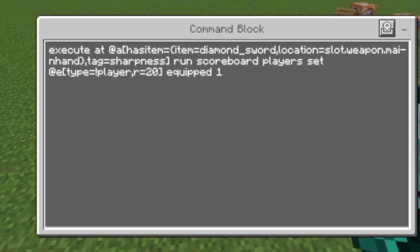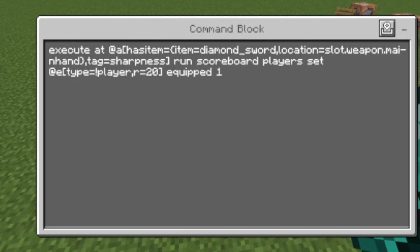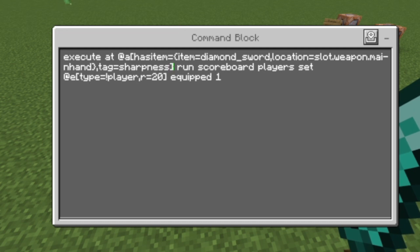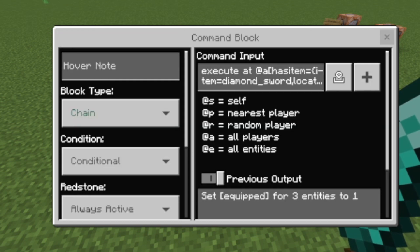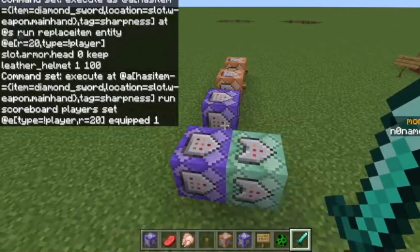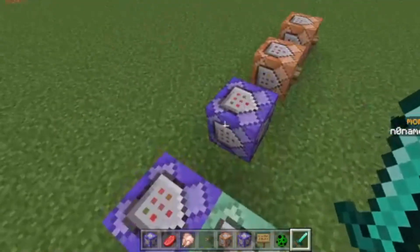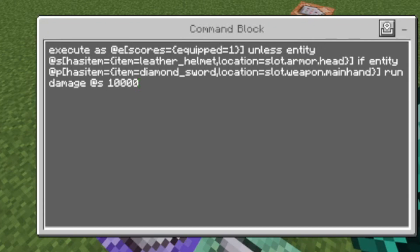Then we have this command block — it's on chain, conditional, and always active. The command is: execute @a[has_item={item=diamond_sword},tag=sharpness] run scoreboard players set @e[type=!player,r=20] equip 1. This means the game knows nearby entities already have the leather cap equipped, because some entities would otherwise die if we just put the sword in our hands.